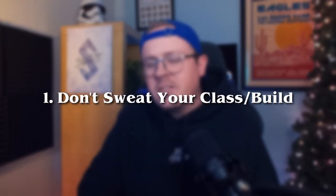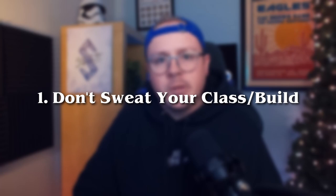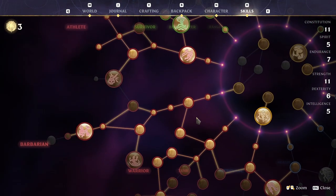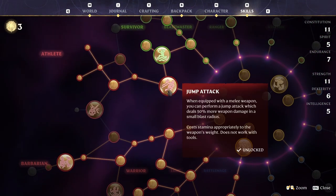Let us begin. First things first, don't sweat your character build. Choose whatever class seems interesting and just go for it. In the early game, you get bombarded with a ton of loot to help you get started, and honestly your build doesn't really start to take shape until around level 6 to 10 anyway. So you've got time — just don't overthink it.